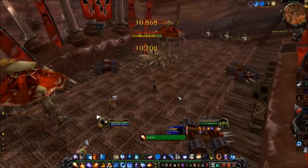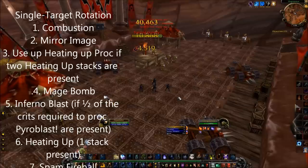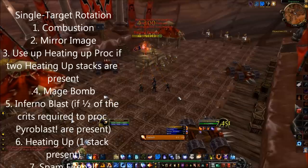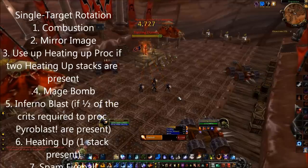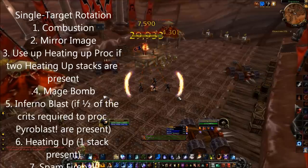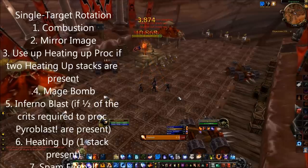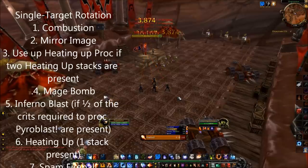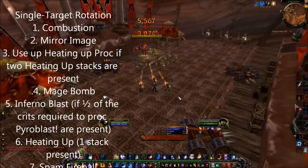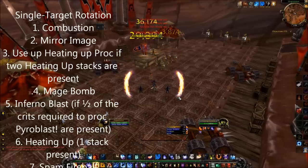Now to get to the moment you actually care about in this guide: your single target rotation. Fire mage is actually more of a priority system than a rotation. One of the main changes from the Cataclysm priority system is that Flame Warp was removed from the fire spec. The priority system is as follows with the most important steps at the top: 1. Combustion, assuming you have high ignite and pyroblast dots — the mage bomb dot is no longer calculated into combustion. 2. Use Mirror Image, unless you're saving it as an aggro dump.